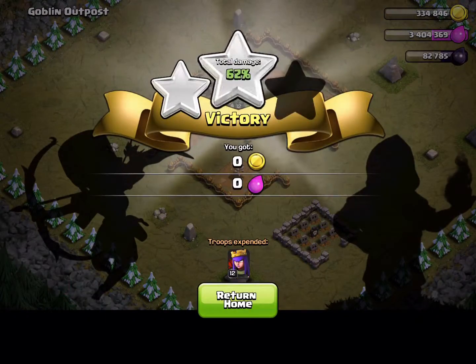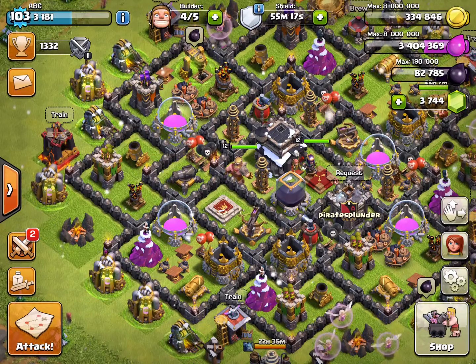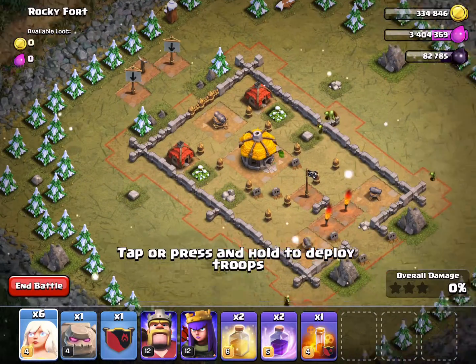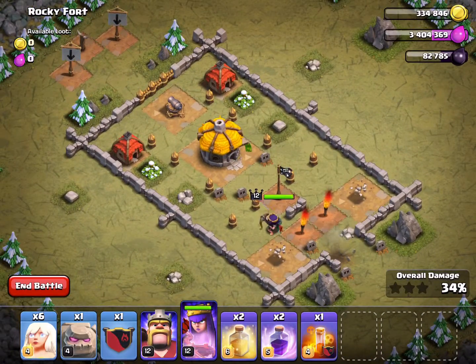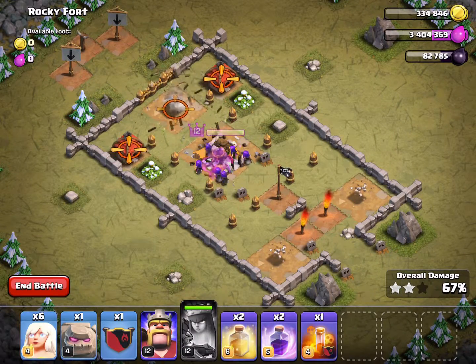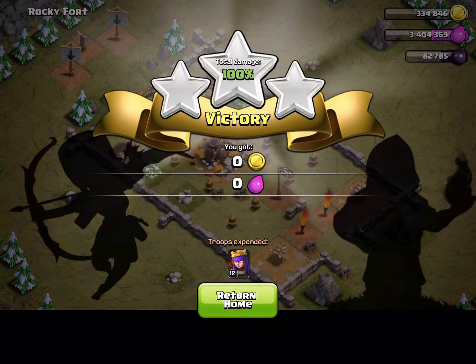Level four is called Rocky Fort. This one actually has three cannons. I'm going to start here, take out a couple of these, and I'll use my queen's ability once I get closer to the other cannon — that allows me to gain some health back. And that was Rocky Fort, level four.